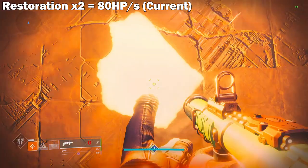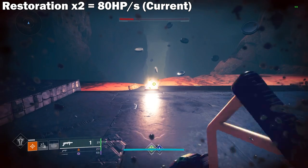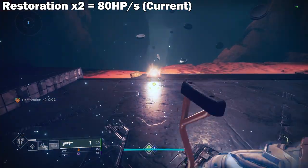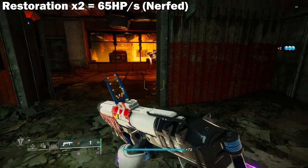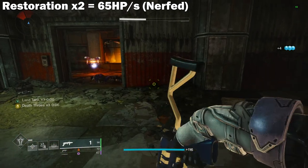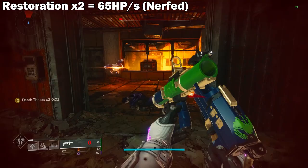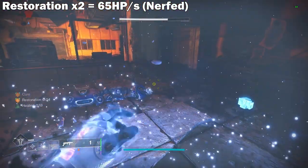Now we are on to Restoration x2 that we currently have, which is from the Touch of Flame aspect. The cure here is also beefed up, but the rate is going to be 80 HP per second. And then lastly, to simulate what it will be like when Restoration x2 gets its nerf, I combined Well of Life, which is 13 HP per second, with Restoration x1. So that gives us 63 HP, which is pretty close to the 65 HP per second that Restoration x2 will be nerfed to.